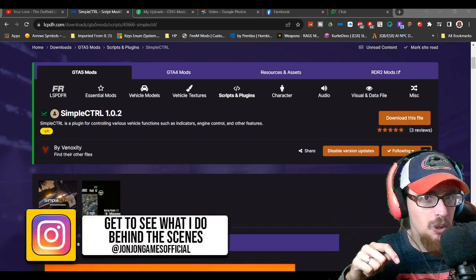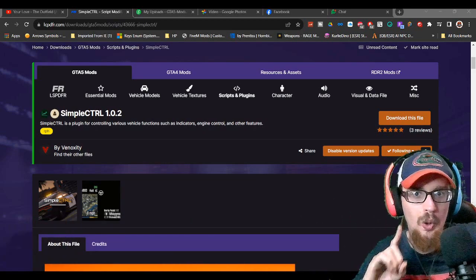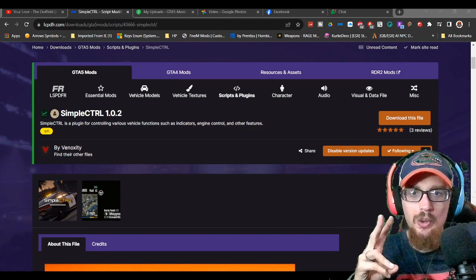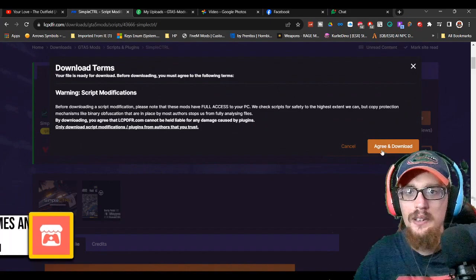What you're going to do is go down to the link in the description — it'll take you to this page right here, Simple Control. At the time of recording it's going to be version 1.0.2. Once you get to this page, just click the download button.